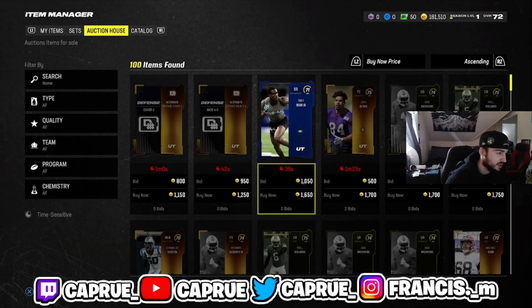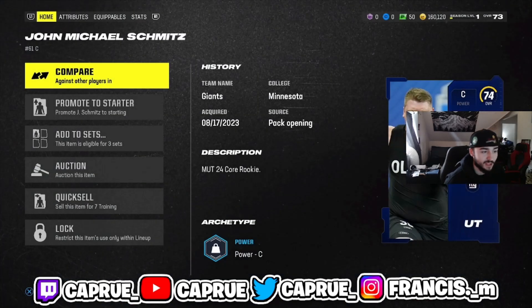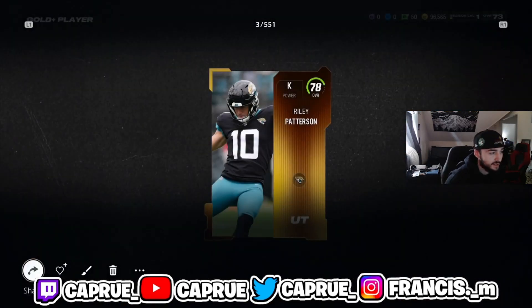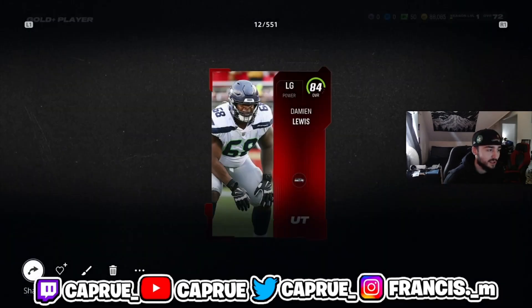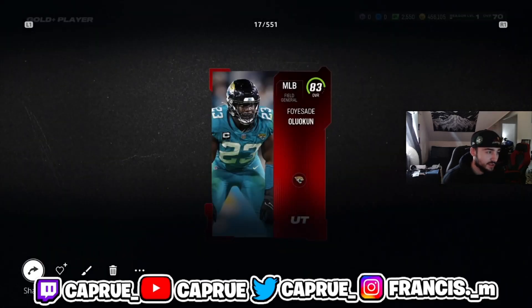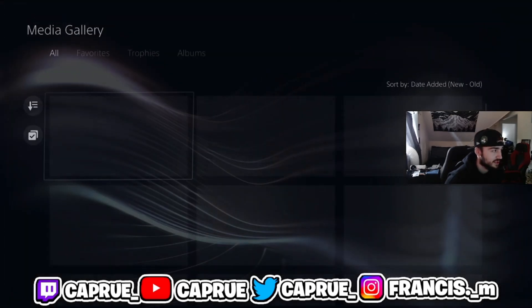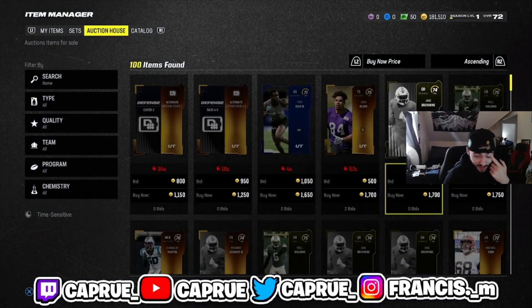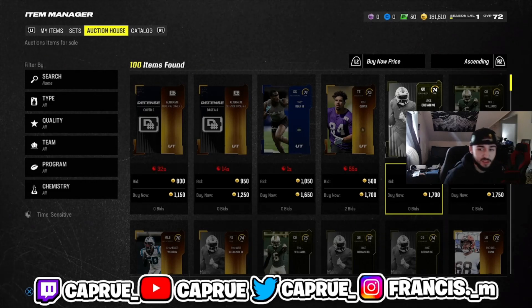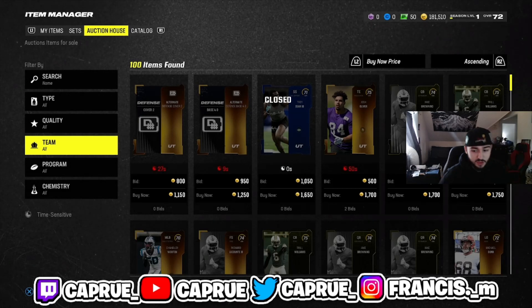I'll show you some of my pulls — if you made it this far, comment 'schmitz' because this guy looks goofy. I screenshotted pulls like 83, 82, 84, 80, 78, 82, 80, 83, 84, 81, 80, 81, 82, 83, 82, 80, and a bunch of quick-sell cards. These packs aren't terrible but they're not great either. When legends drop, these packs are going to be amazing — I'll have the best method for you then.